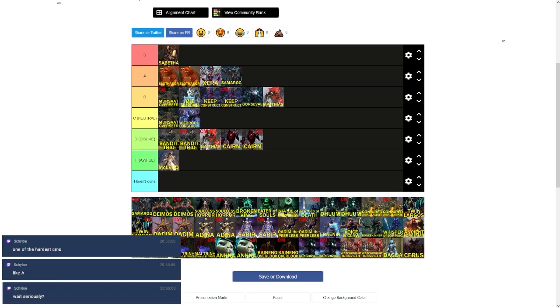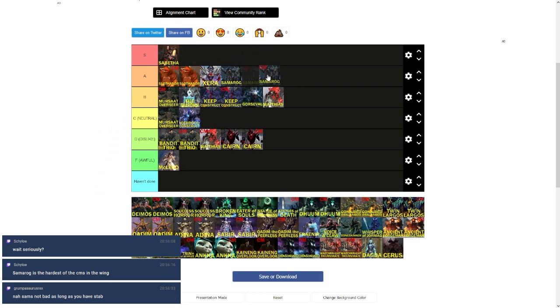Samarog CM — opinions varied wildly since most participants have only done it once or twice. You cannot kill the spears in the CM and there are about ten times as many, so groups usually just spam stability. One XL training group managed to beat Samarog CM but failed the others in that wing. I'd put Samarog CM just below normal mode Samarog — it's difficult enough to make people miserable and requires specific builds, but it's also incredibly fun if you have the right group. If you don't, it's the most miserable experience ever.